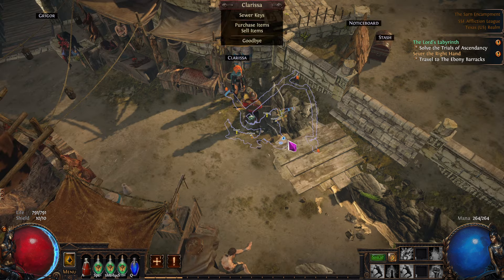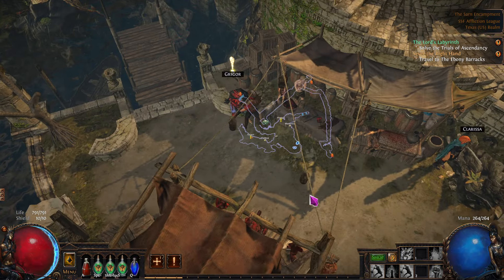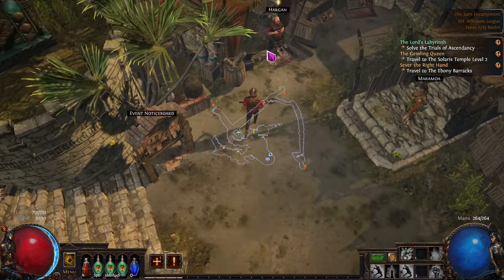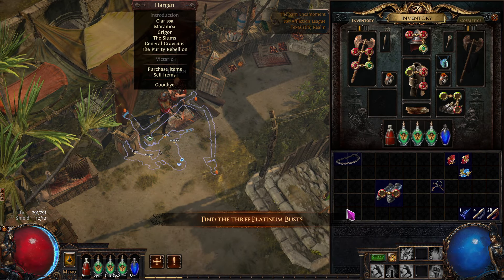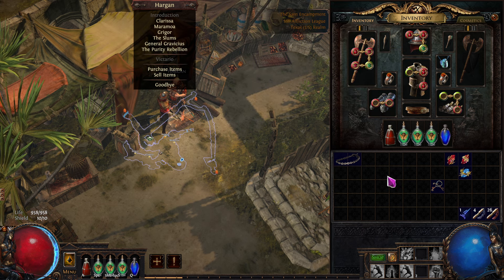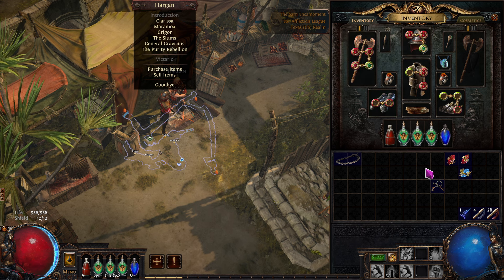Let's go talk to Gregor. We'll talk to him as well. Then we're going to switch that up so that we can get all three of those things on there. Notice our health went — here's our health, 958. If we go with nothing in there it's about 150 lower. That's a 25% increase — not more, but an increase. Pretty cool. There's the quest item — we're going to sell that.